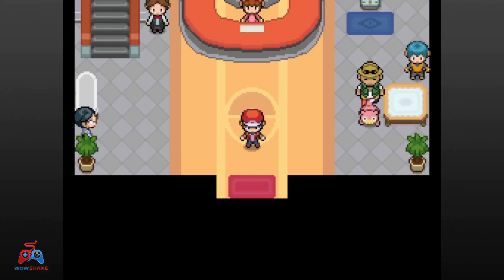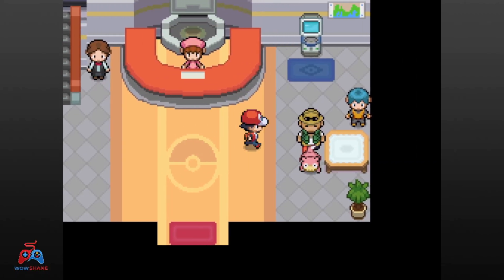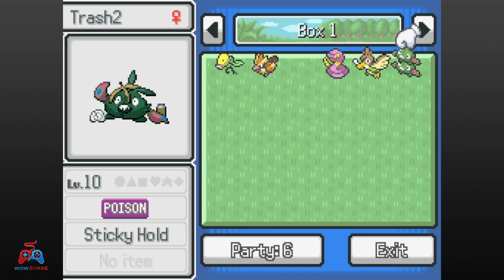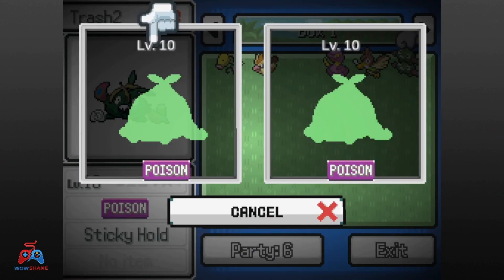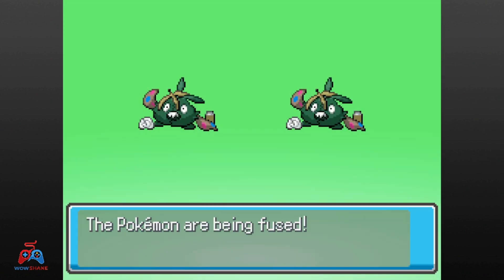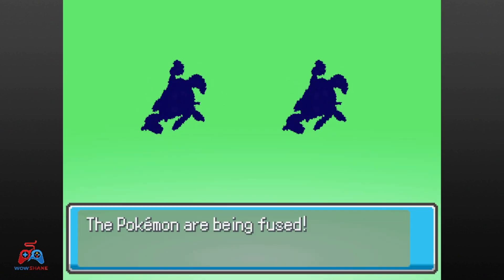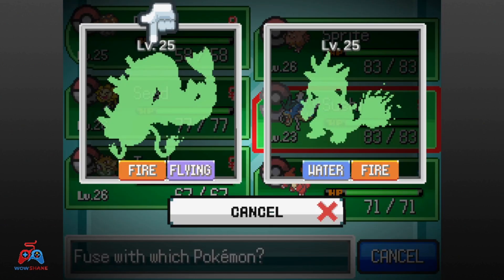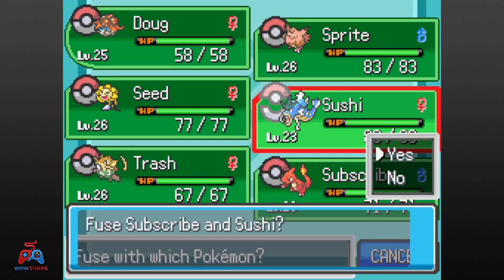Welcome back to Episode 4 of the Pokemon Infinite Fusion Hardcore Nuzlocke. We're starting today with some cleanup and fusions. One of my favorite forms of fusions is fusing two of the same Pokemon, so Trash 2 and Trash 3 are fused to create the ultimate Trubbish. Next up, it's finally time to fuse our starter — we fused Subscribe and Sushi to make Garamilion.